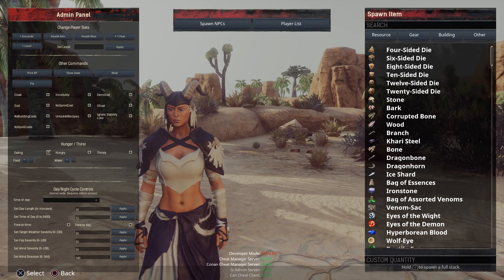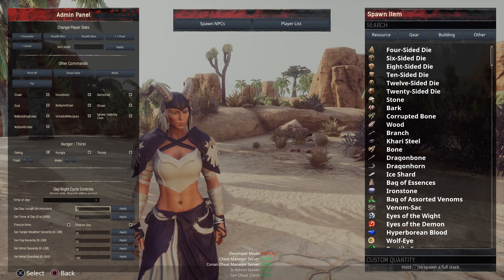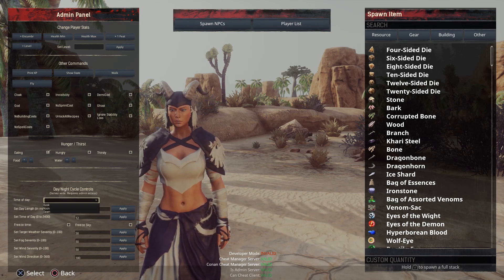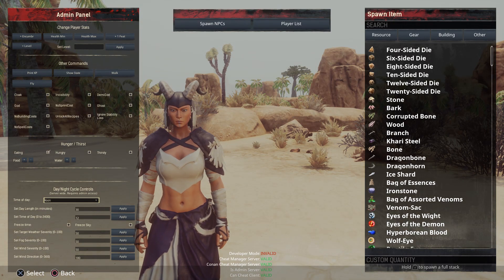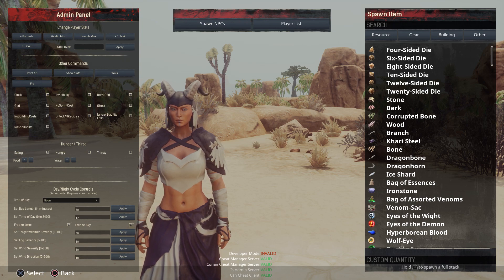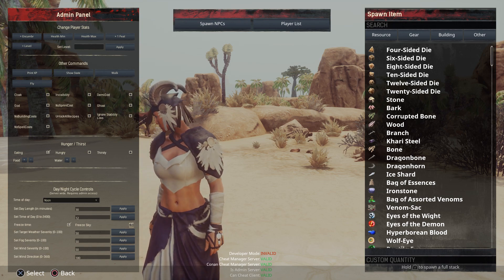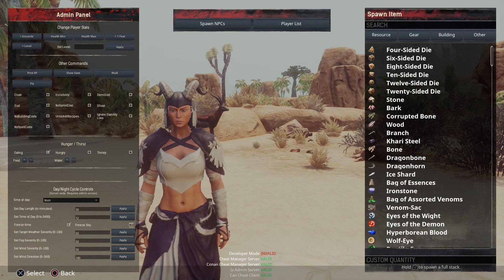Then you can adjust your eating — whether you're hungry or thirsty, food and water. This one I use a lot when I am live streaming. I will want it on noontime — as you can see, my daytime lit right up. I don't bother with the length of day, but I do want to freeze the time and the sky. So while I am doing a live stream, it always stays the same. That's particularly nice if you don't want to deal with rain or nighttime and daytime while you're streaming.